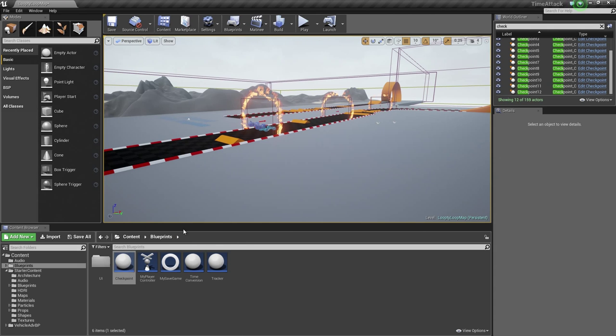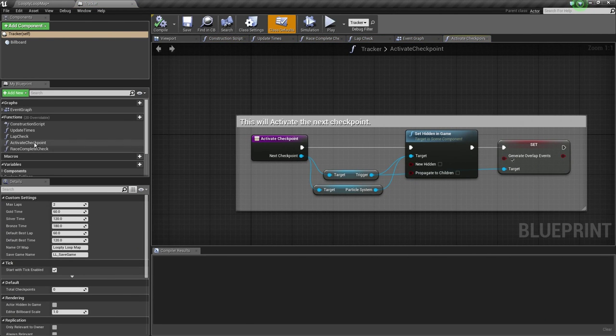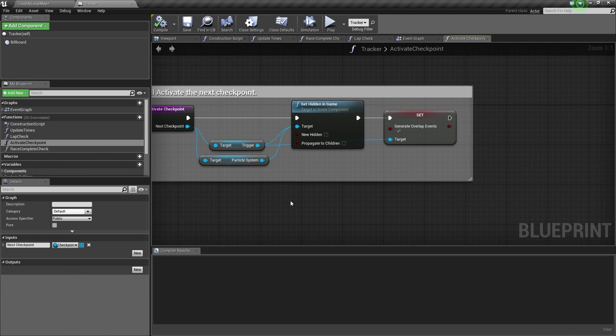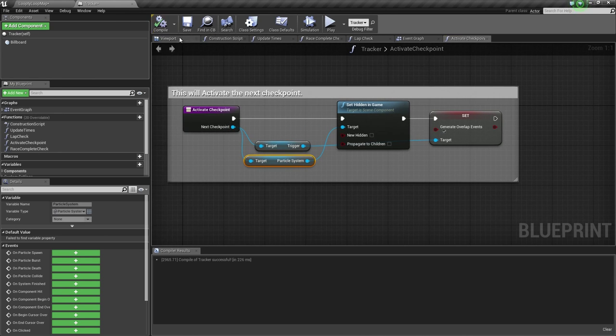Now let's hop over to our Tracker Blueprint. Inside it, on the Activate Checkpoint function — double-click to open it — we need to disconnect our Trigger from the Set Hidden in Game node, because we no longer want to show our Trigger. All we want to show is our Particle System. Hold Alt and left-click on the Trigger to disconnect it from both nodes, then reconnect Trigger to the Generate Overlap events. Compile and Save, then close out this Blueprint.